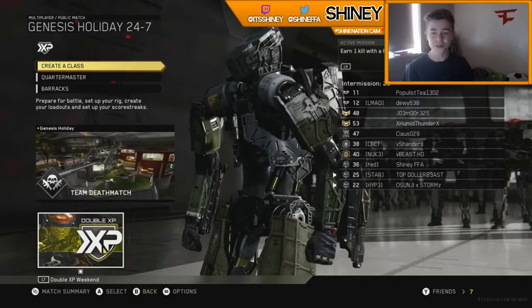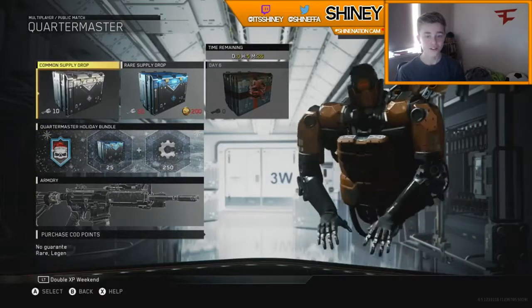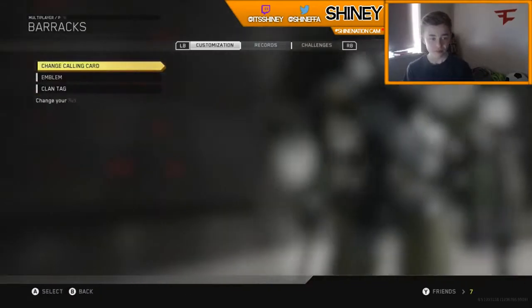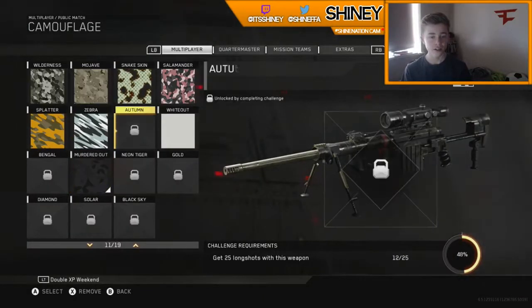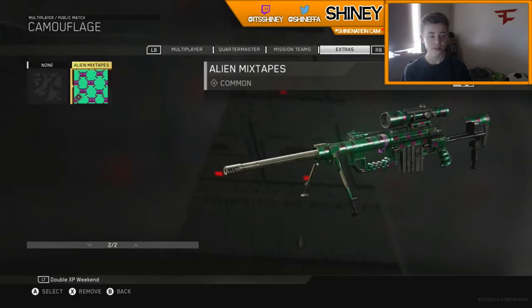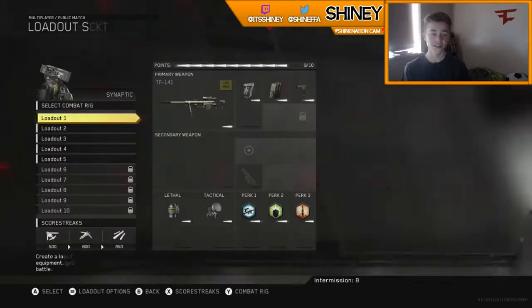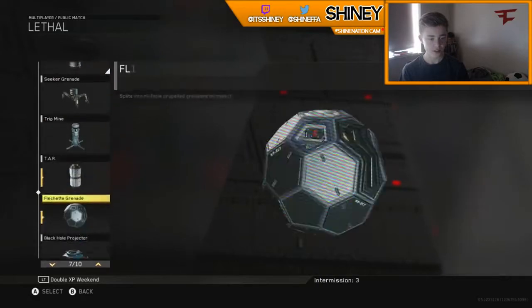I'm going to go out and see how I can do. I want to buy a supply drop but I used up the free one. I'm using the Intervention — do I have any better camos? Alien mixtapes, paranoia looks nice, that's like ghost camo actually. Dancing gun, alright.